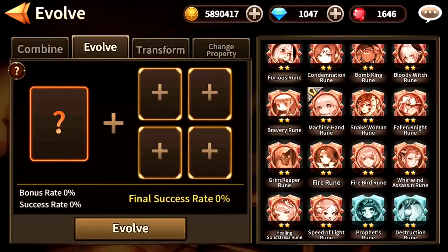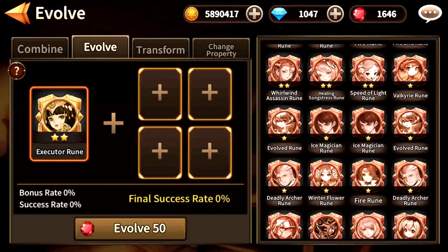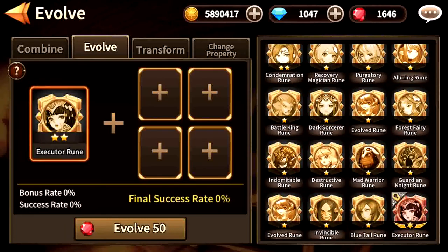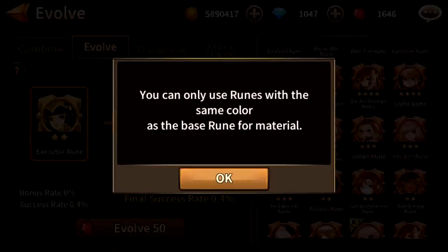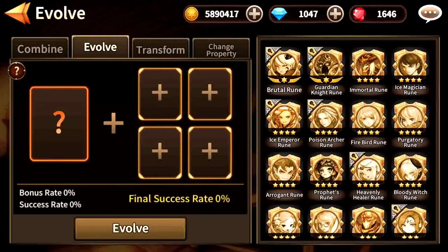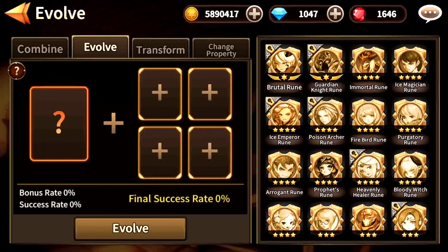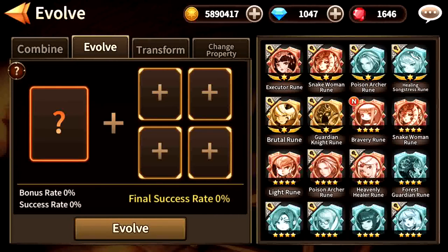What is evolution? You can actually evolve a rune — for example, an HP rune — using the same type of runes. For 1 star runes, you can never use other types of runes, as noted by the notification. Always remember that evolution requires the same type of runes. And change property, or rather transform, will be of use for evolution. But for now, let's focus on evolution.